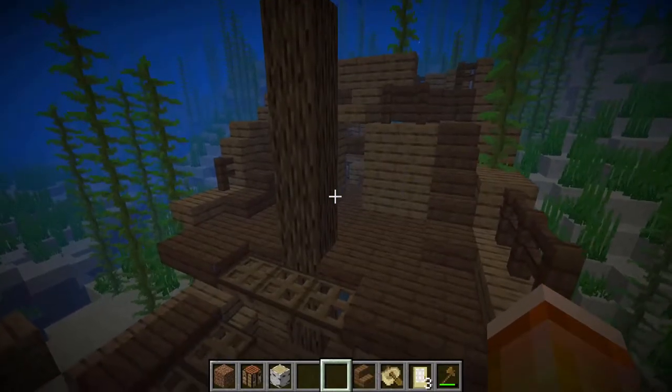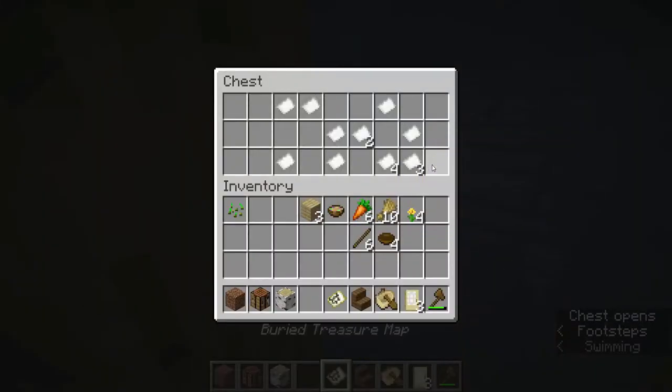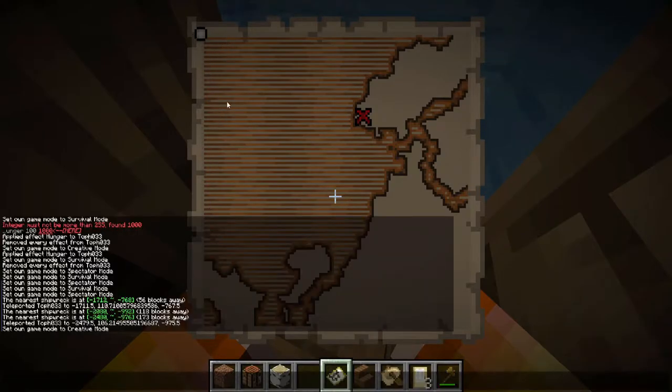There's a third chest that spawns in shipwrecks and it's underneath the iron chest — this chest has your map in it. Buried treasure maps can be good, but you should really only use them if you end up not getting enough iron from your iron chest, and most of the time only if you can actually see some land in the map, because that means you're actually kind of close to it.